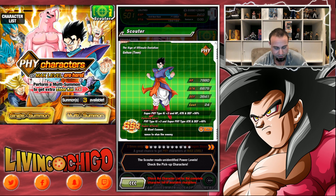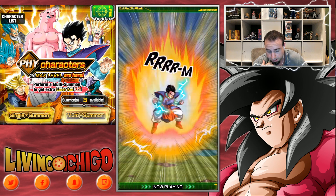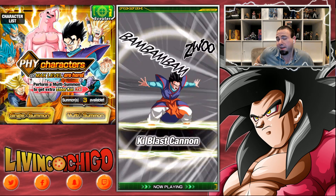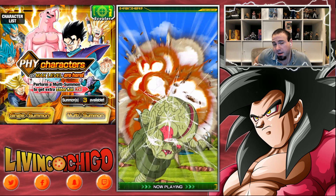The passive is physical type Ki plus 3, and super physical types get Attack and Defense plus 40 percent — that's a really big boost. The super attack deals supreme damage to enemy with a rare chance to stun. Not bad. I really want to get this because I don't have a Z Sword Gohan and I'd like to get one.